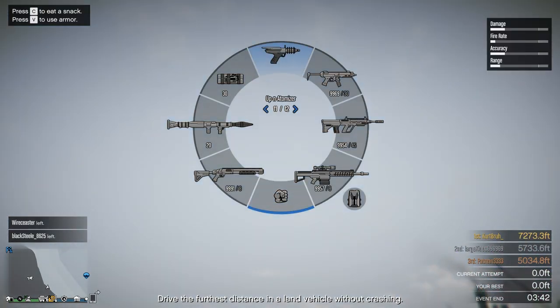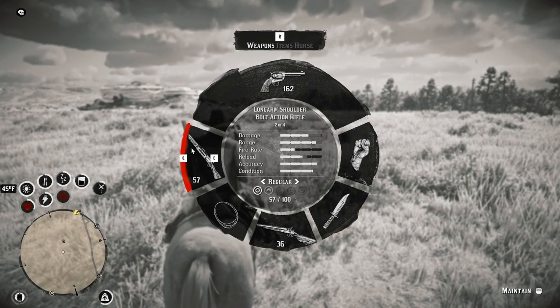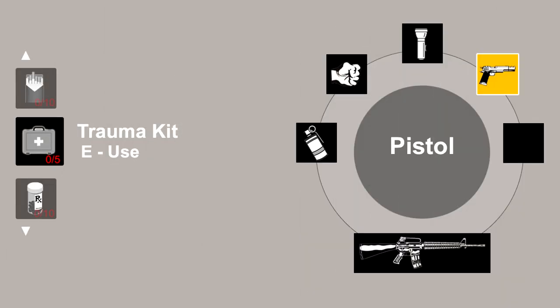As we all know, GTA 5 and GTA Online let you have a million weapons in your weapon wheel — there's no limit. Red Dead Redemption 2 put a limit on that: you could only have two bigger weapons and a pistol on you when walking around, with the rest of your weapons on your horse. It looks like Rockstar is going with that same realistic approach in GTA 6. You only have one big item slot at the bottom, which means if you're on foot, you can only carry one big weapon on your back.